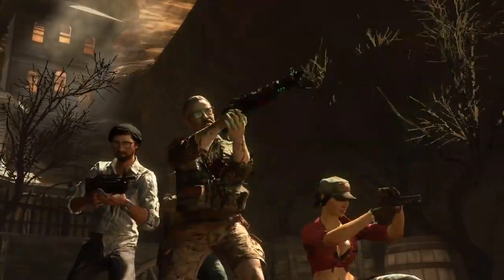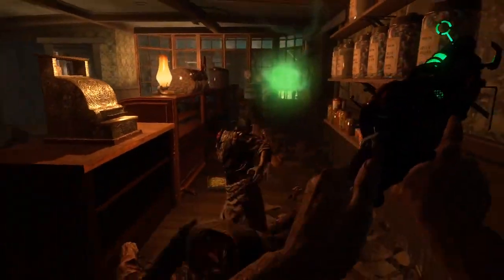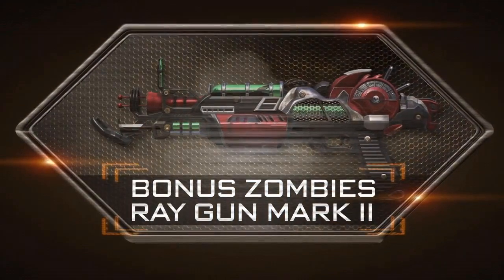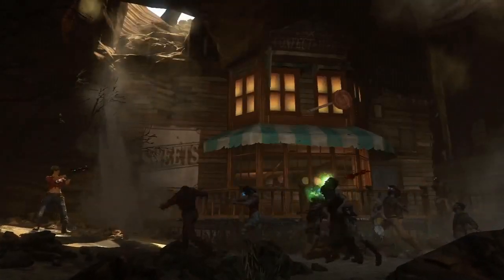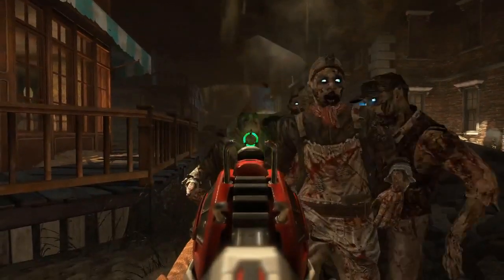And then finally, the Raygun Mark II. This is like a submachine gun Raygun — this is the Raygun we've always wanted. If you're running trains going for high rounds, instead of killing each zombie one by one with the Raygun, the Mark II is actually going to fire a laser beam through the zombies and take out the whole train pretty much if they're all in the line. I think that is an awesome addition.